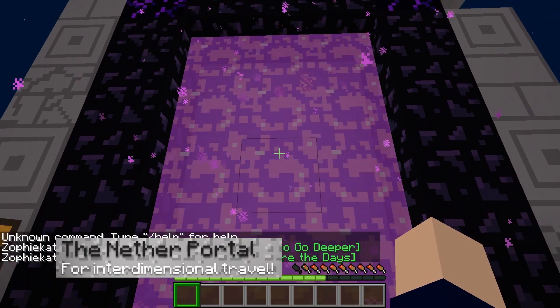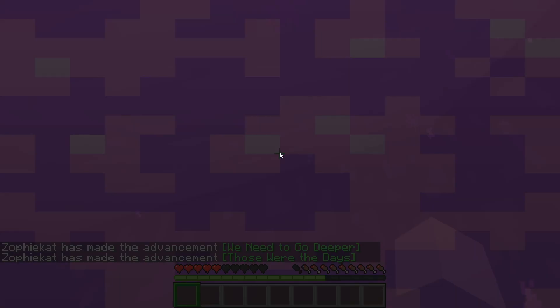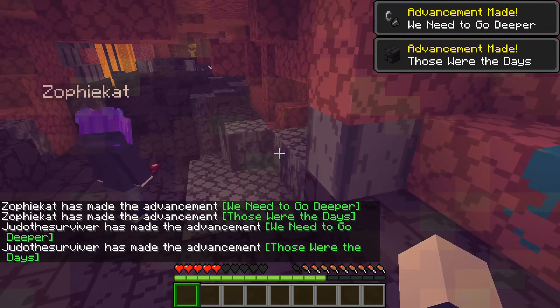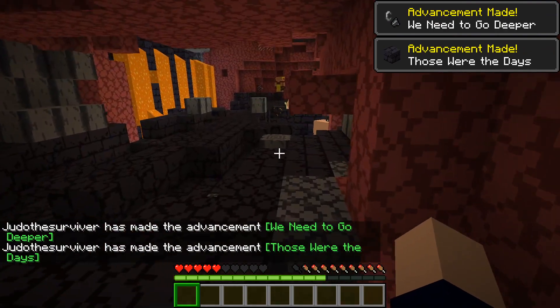Arguably, the most important included feature would be the pre-made nether portal. This will allow you to go straight into the nether to explore all of the new content added to the game. You can trade with the piglins, find all new nether biomes, or look for the new bastion remnants to plunder.